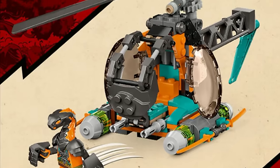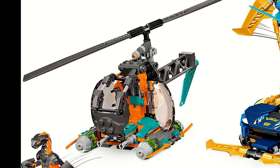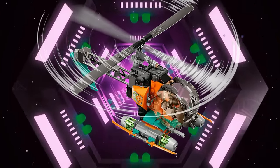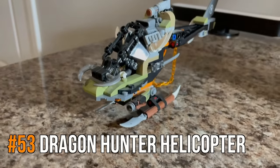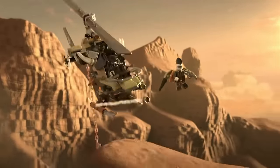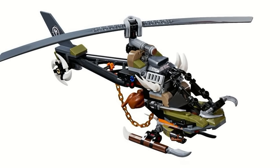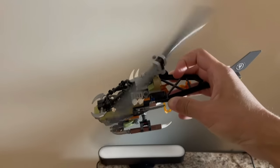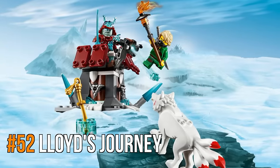I wouldn't say any of the Ninjago helicopters that have been made are bad, but I think this is the worst of them all. The orange snake helicopter looks fine but doesn't offer anything we haven't seen before. The only function is the spinning blades. Couple that with a weak color scheme of orange and teal and I just don't have a lot of love for this one. The Dragon Hunter helicopter is just like the orange snake helicopter except this one came first and it's a bit better — it has blades that can spin on the back and a stud shooter.